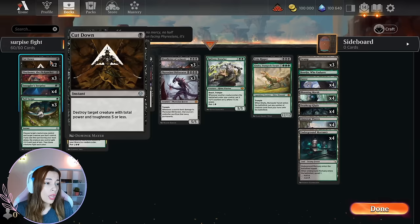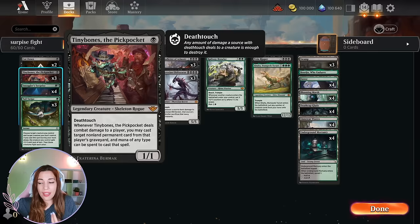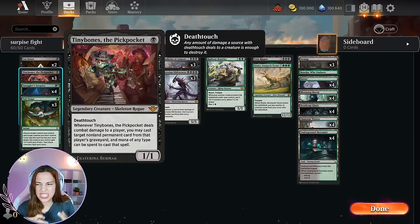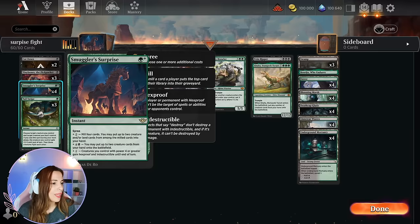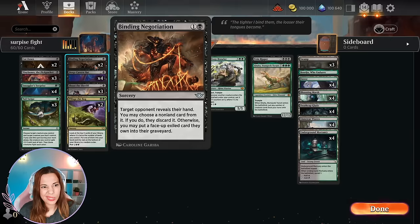We also have a lot of ways to interact with our opponent. We have two Cut Downs, three Tiny Bones — I just like this card, it's one mana, starts with deathtouch. It works well with Tail Swipe because I'm playing Tail Swipe for Obliterator — we can fight with Obliterator and they have to sacrifice all their permanents. Tail Swipe works well if you have a deathtouch creature because any creature they have is going to die. Tiny Bones is nice because if it deals damage to a player, you may cast a non-permanent card from that player's graveyard and mana of any type can be spent to cast that spell.